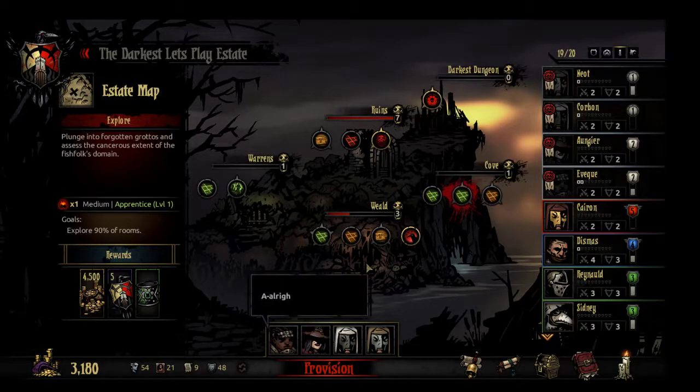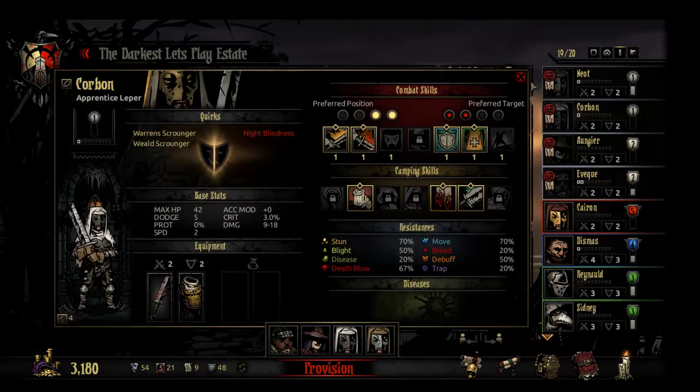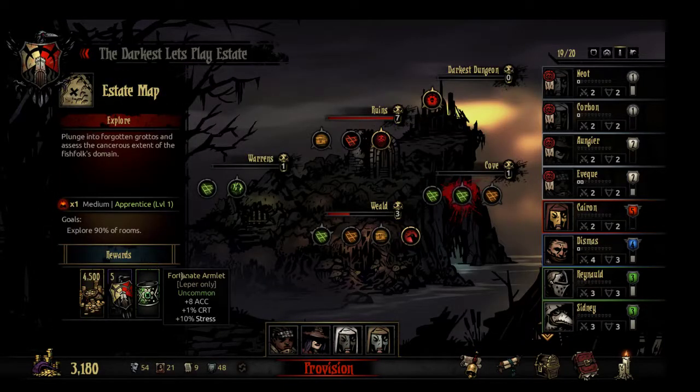Hello my friends, I am Jihondo and welcome back to our Let's Play of Darkest Dungeon. So for today's expedition I've chosen this mission for one simple reason: I have two lepers. One has this object and one does not. We're going to go get another one so they both can have it, because it is a pretty good item — basically a straight and pretty substantial bonus to accuracy, and a little bit of extra critical hit chance. Not a huge deal, but the leper can de-stress himself, so it's really not a big deal.